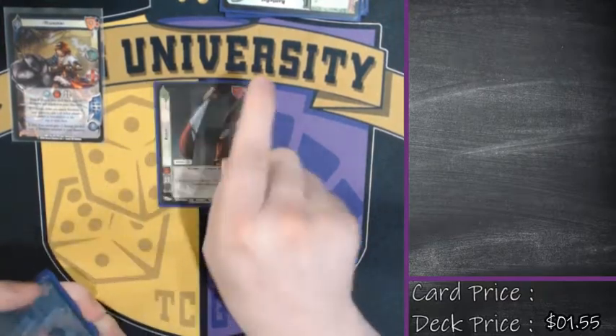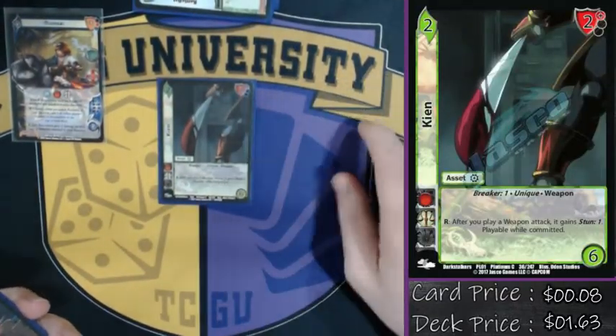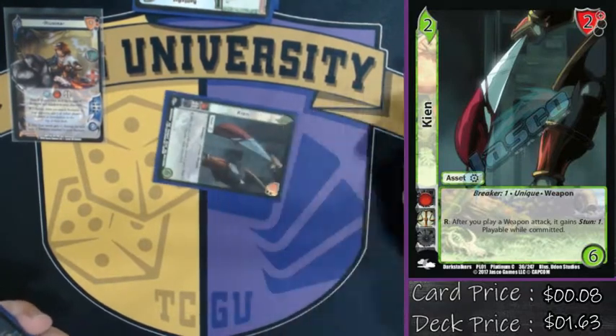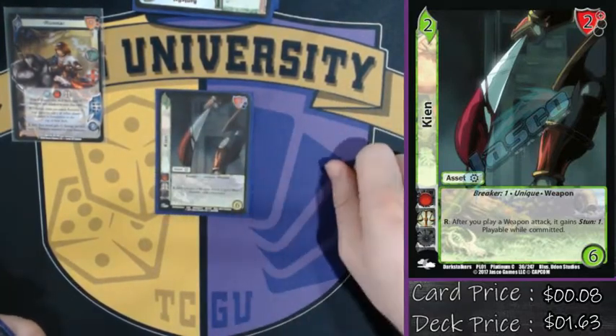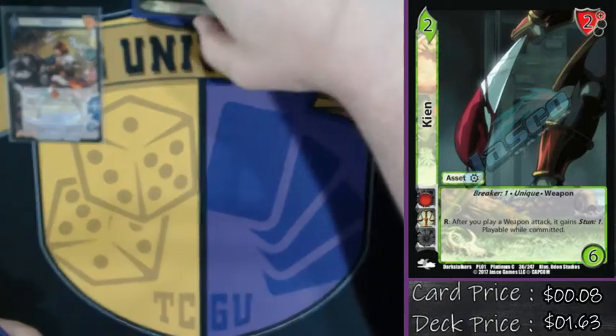The next asset we're playing is one Keyin. It says every attack in my deck gets Stun 1, and it's even playable while committed in case I've got something that commits my cards. Everything gets really big and I ruin my opponent's staging area.